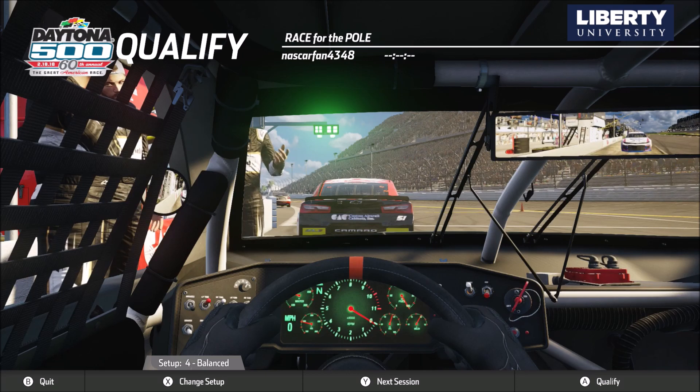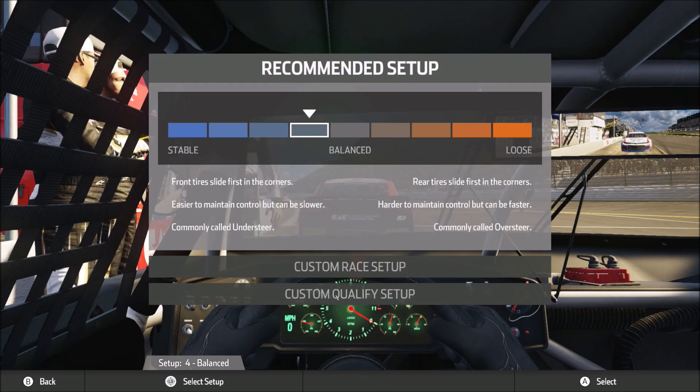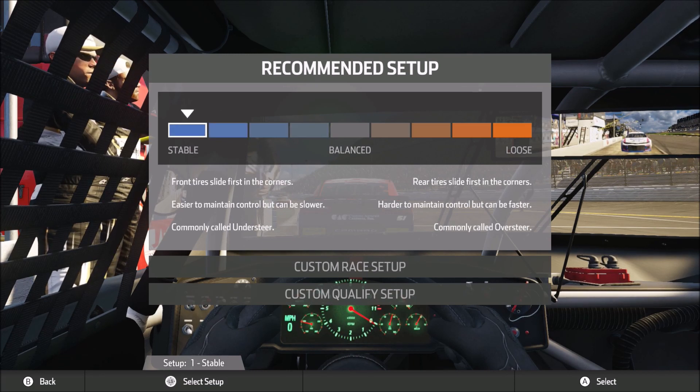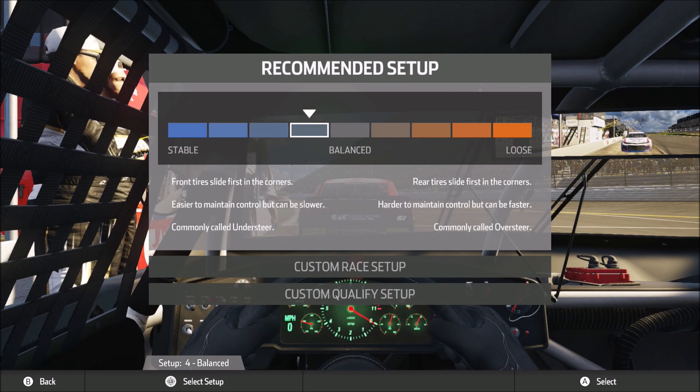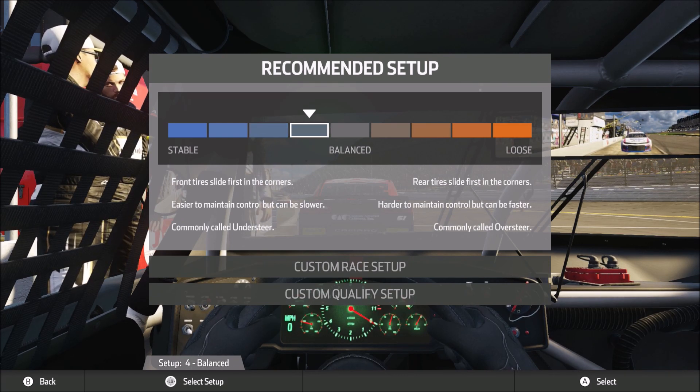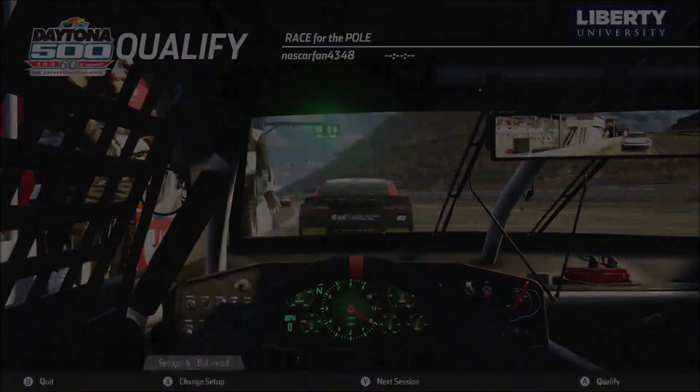I am going to completely skip practice because we don't need practice for a plate track. For a setup I think most of the setups are set at the very stable first one, but we're going to do setup four — it's going to be kind of loose but still tight at the same time. When we're racing in the pack, if we do make contact hopefully we don't spin out and don't lose the rear end. So we'll keep it at setup four and let's go out for a qualifying run.